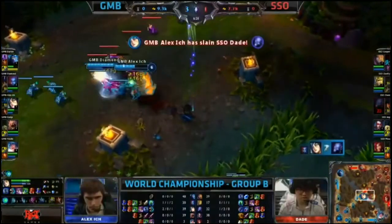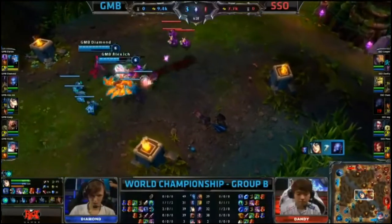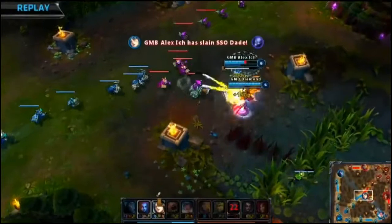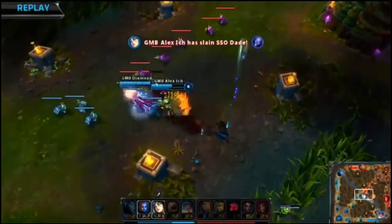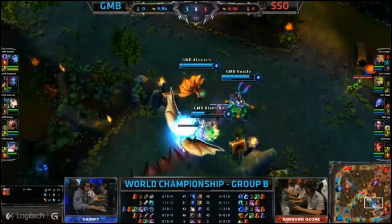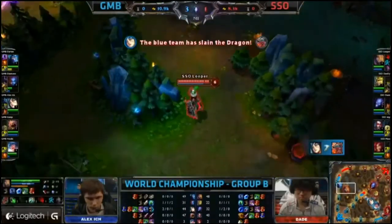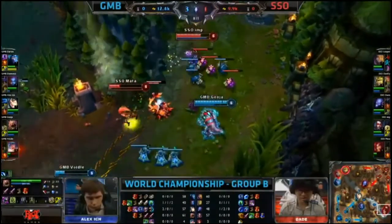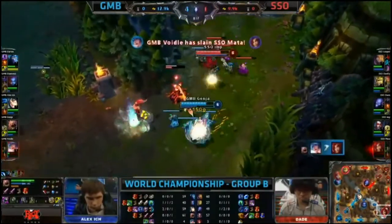There's actually more action in mid lane though. Dandy is dead — that's not good news for him. Let's watch that one again. This is a level 6 Diamond and a level 6 Alex Itch against a push. This could actually be a little bit dangerous for them. Turns out not dangerous at all. Keep his farm down. That's the tricky thing about Ryze — you see them die so much, but if they're farming, it's good. Oh, Mata — look at this.